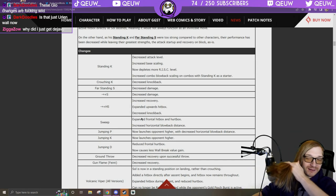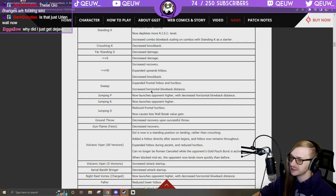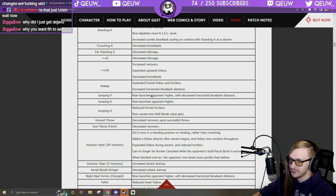6H — his fast startup one: increased recovery. Expanded upward hitbox so it can anti-air better — that's good. Decreased knockback — that's bad. Those two together equal bad. Almost all nerfs on Sol. Sweep: expanded front hitbox and hurtbox. Increased horizontal blowback distance on sweep — why would you want your sweep to push people farther?